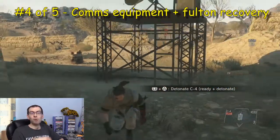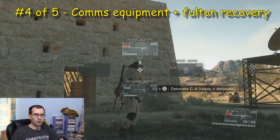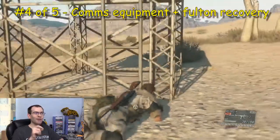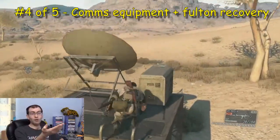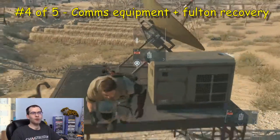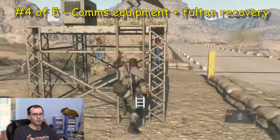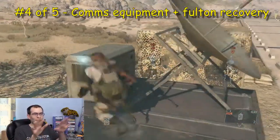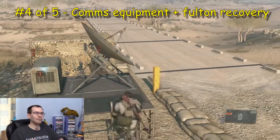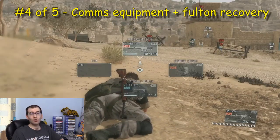I'm just going to attach a C4 charge — there we go — so I can blow that up whenever I like. You might be tempted to blow it right away if you're a newcomer, but there are three of these. If you want to sever their communications, you have to blow up all three. I rig all three and blow them all up together. But once the comm equipment is destroyed, they can't call reinforcements. So if you cock up, there's only the guards on site to deal with — and if you've spotted everybody, you know how many there are.